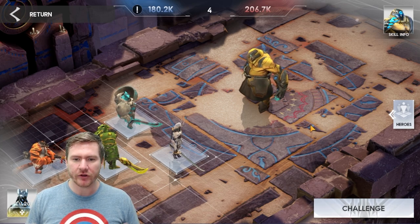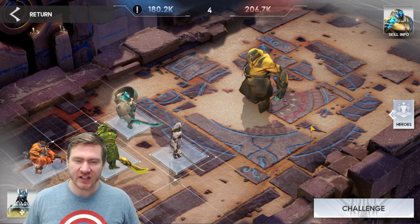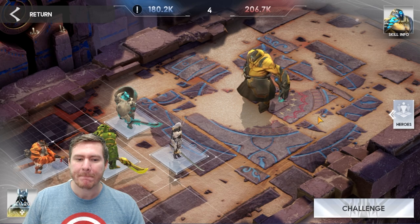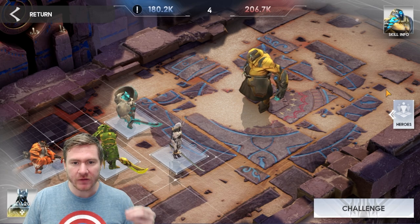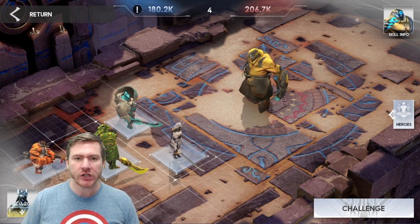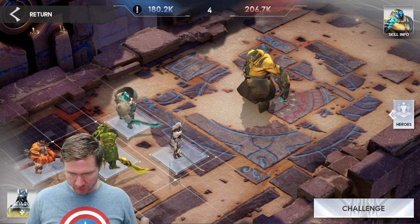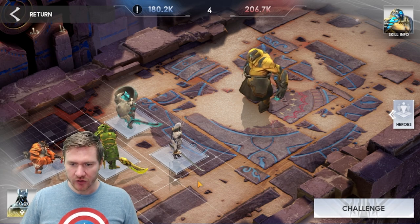The good news is this is not a game where you're going to run this dungeon 100 times a day — you've got three energy, three runs that it gives you, and if you wanted to spend extra energy refills, you can. So it's not something you're going to be sitting here all day doing. But if you want to run Taylor in here, you have to have him off of auto. If you want this to be full auto, just put another assassin in instead of Taylor. Put Rekana or whoever else in. But if you want to use Taylor, I'm going to show you how to do it.